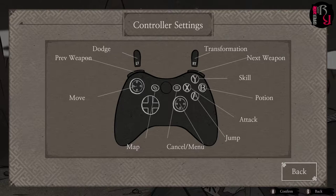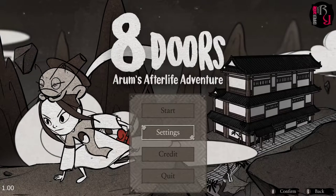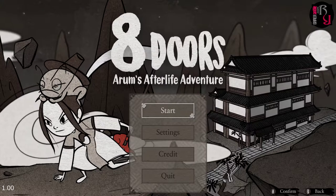The controls include a dodge, transformation, next weapon, skill, potion attack, jump, and then movement and map. I don't see any visual options in the game, but since it's a 2D title it shouldn't matter too much.